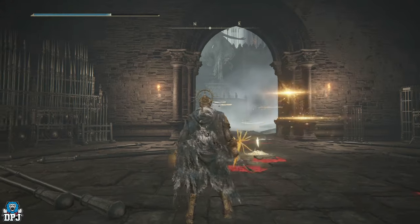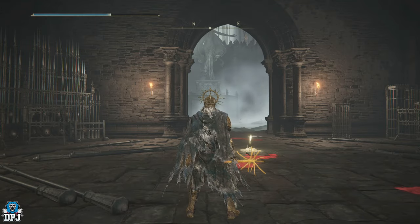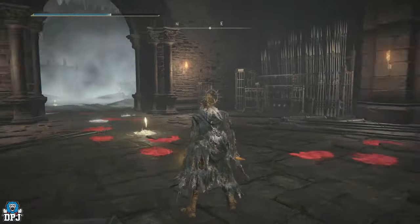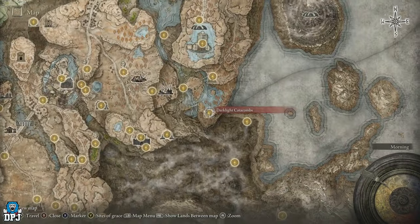This is a complete guide from start to finish on how you get to this catacombs. Timestamps are down below because we always bypass graces that I know people will have unlocked, but for players who don't have these unlocked, a guide from the very start is much appreciated. This catacombs is called the Dark Light Catacombs, located right down here.